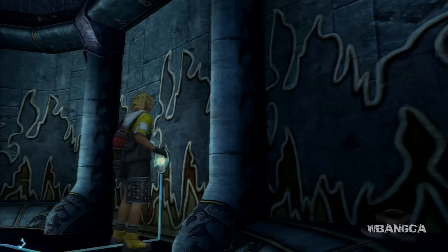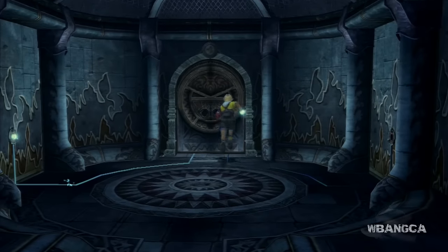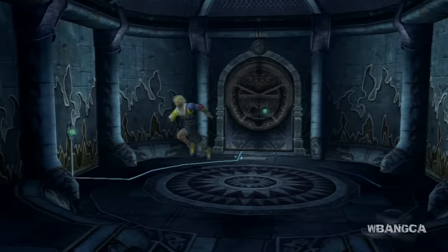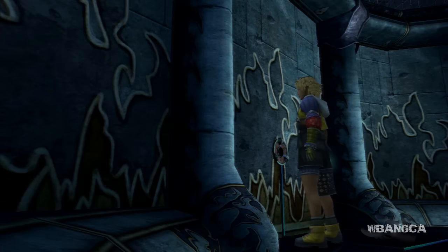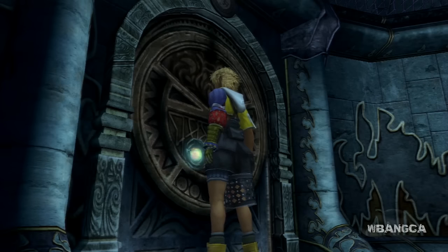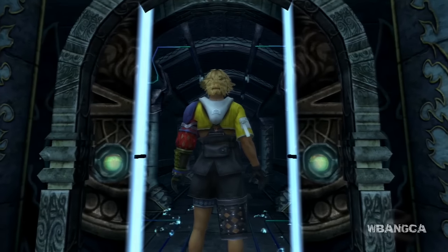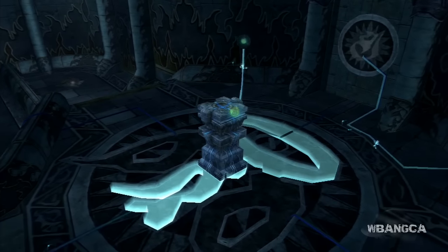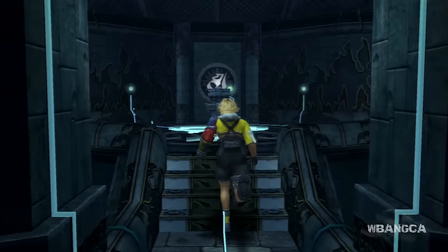All right, this coaster of trials is a bit hard. If you're watching this video, you probably want to know how to pass it. First, take off the two spheres — you're not gonna need them. You're gonna need to open a door. We will also go over how to get the destruction sphere so you can get the hidden item in the room.